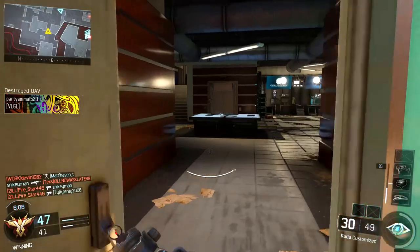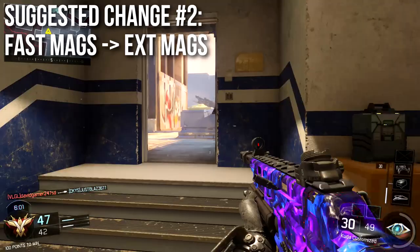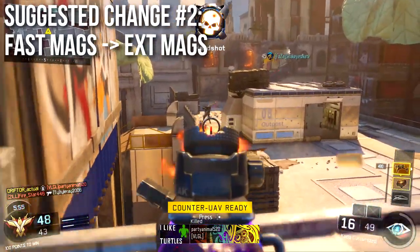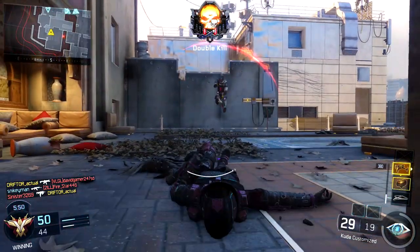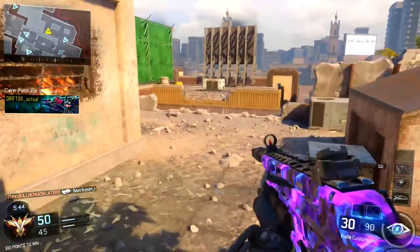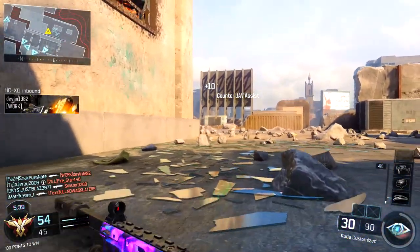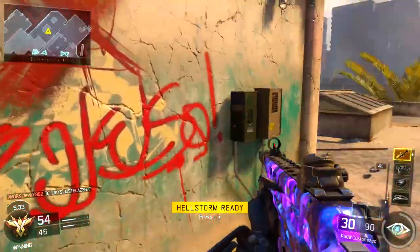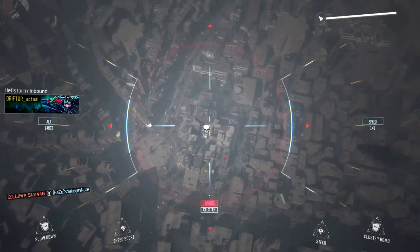When we remove scavenger, our ammo concerns go way up. Previously with scavenger it was unlimited ammo, so I'm going to recommend changing fast mags for extended mags. With extended mags that'll increase your base ammo supply, let you spray people longer, and get bigger feeds in public matches. While fast mags is probably more competitive, extended mags fills the ammo gap left by dropping scavenger. By making these two changes you can be far more aggressive and your ammo concerns are basically nil.